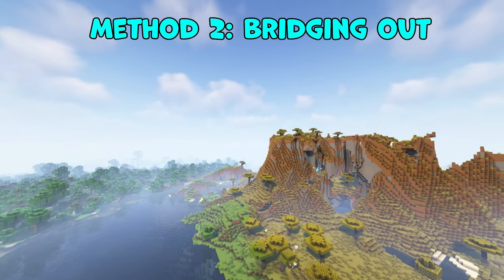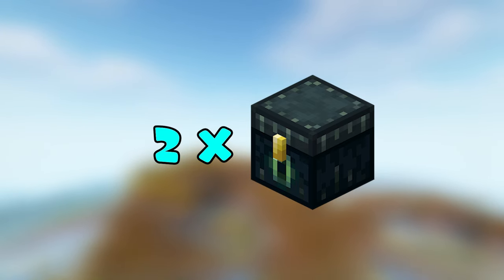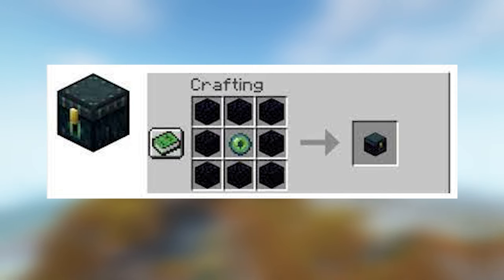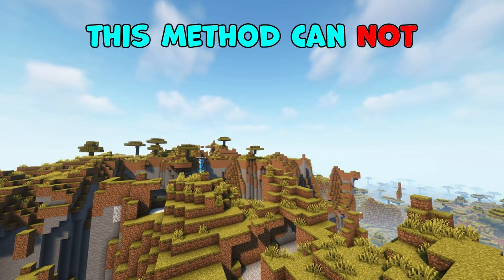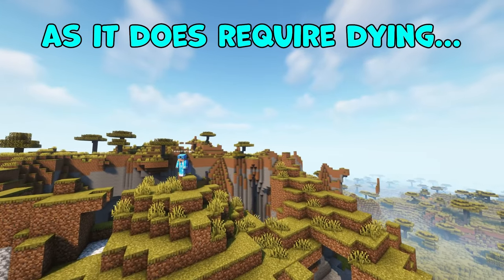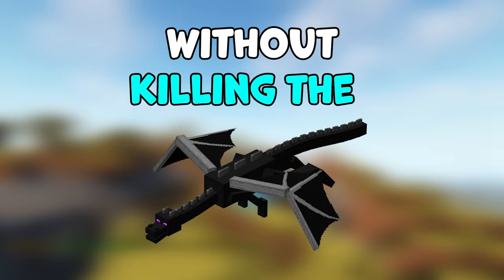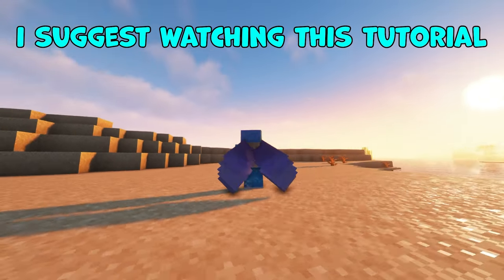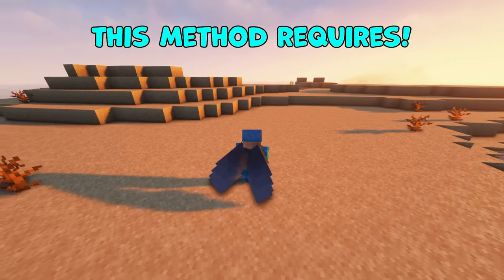Now for method two. The most important thing you're going to need is two ender chests. You can make an ender chest by combining eight pieces of obsidian with one eye of ender. Just a quick warning — this method cannot be done on hardcore as it does require dying. But here is how to get elytra without killing the ender dragon. I suggest watching this tutorial all the way through before attempting so you can see exactly what this method requires.